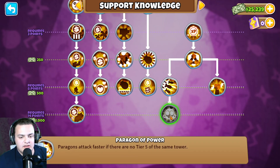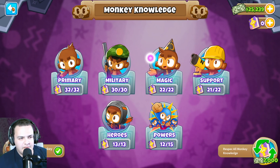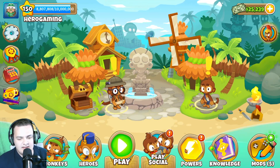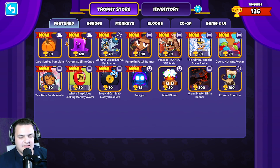There is new monkey knowledge where paragons attack faster if there's no tier 5 of that same tower. I'm not sure how much it will change things since you already have a paragon, but it does say they attack faster and I'm hoping it's something noticeable.